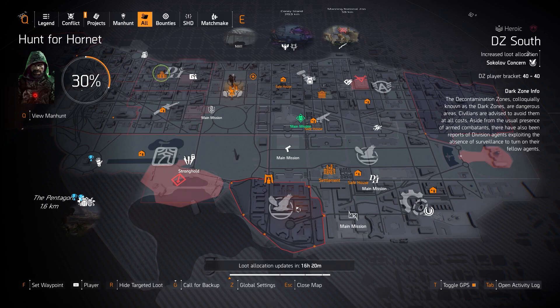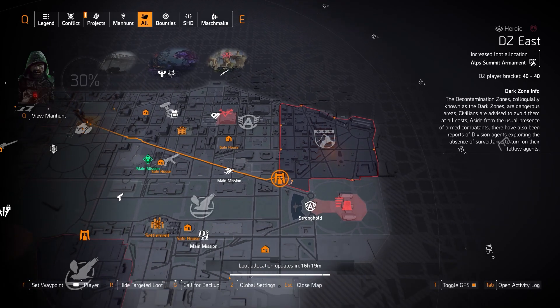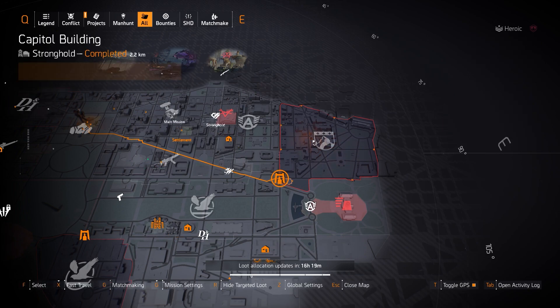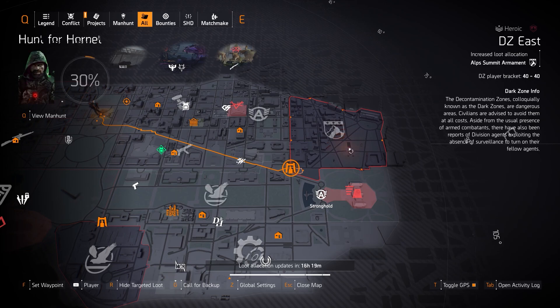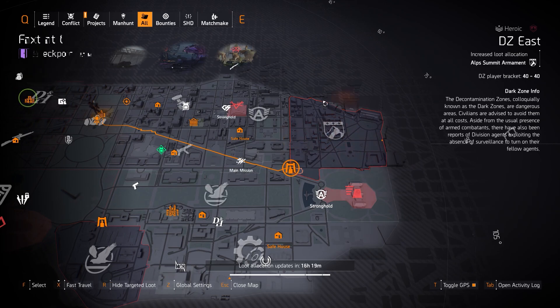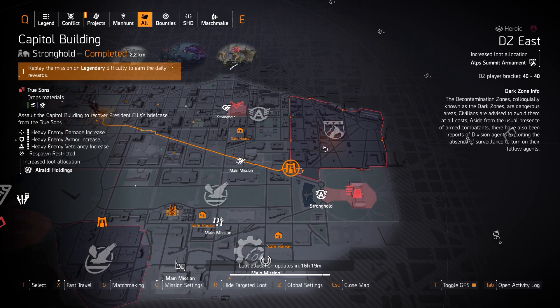In DZ West we have Sokolow Concern, and DZ South doesn't have much to farm, but at the vendor we do have the Zero F's chest piece with Perfect Unbreakable, rolled with Armor, Armor Regen, and Skill Haste. DZ East has the Night Watcher mask at the vendor. At ALP Summit you can get the Percussive Maintenance with Perfect Tech Support, though it doesn't pair well with ALP Summit since it's 20 Repair Skills, usually used on damage builds.